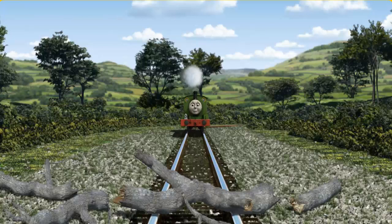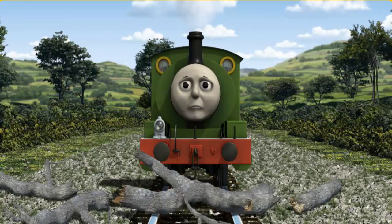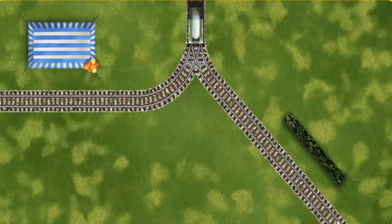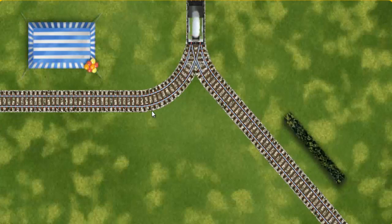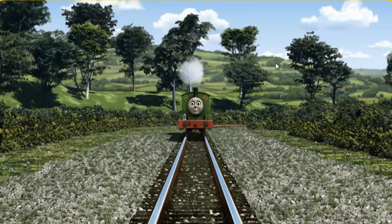Tooting and puffing, Percy set out for the Sodor Search and Rescue Centre. Suddenly, the tracks were blocked. Percy had to stop — he needed to go a different way. Help Percy find the track that goes nearest to their tent. Let's go!